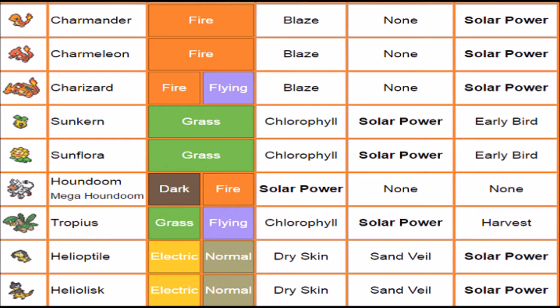Tropius and Sunflora get it too, but that's just one of those fun-for-you situations — they can't necessarily utilize it all too well. Houndoom is probably the only one I would say is worth using with Solar Power in mind, mainly because it has the damage output and speed to do that. The reason Charizard shouldn't be considered is because it has a Mega form, and Mega Charizard Y is the only one worth using anyway.